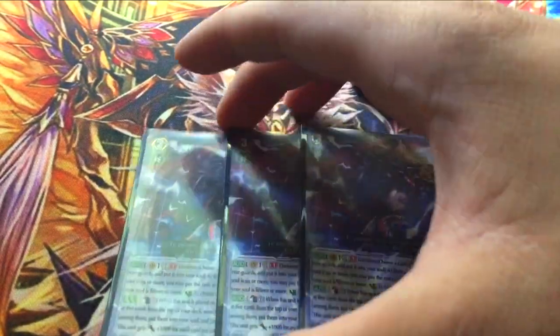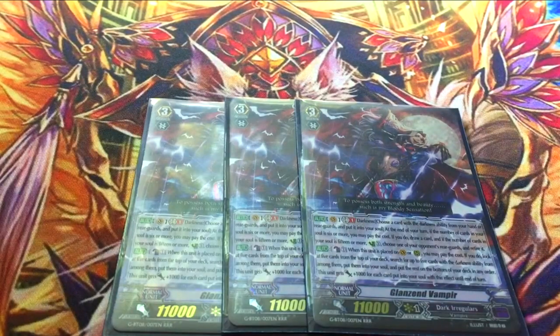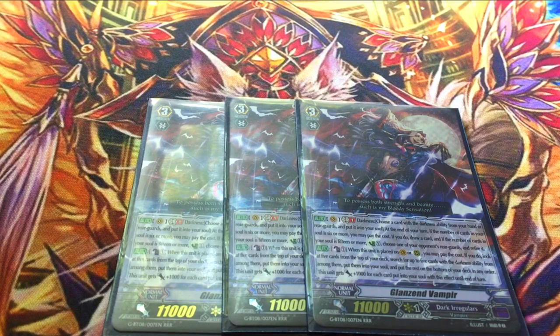Three copies of Glenzen Vampyr. He's a really good card and he works both on Vanguard and Rearguard, which is something that the Darkness deck has that a lot of other decks don't. That's definitely a unique trait of the deck. His skill is GB1 Darkness: choose a card with the Darkness ability from your Rearguard, put it into your soul. At the end of the turn, if the number of cards in your soul is 6 or more, you may pay the cost to draw a card. And then if the number of cards in your soul is 15 or more, you counter-charge, pick an opponent's Rearguard, and retire it. This is pretty cool.